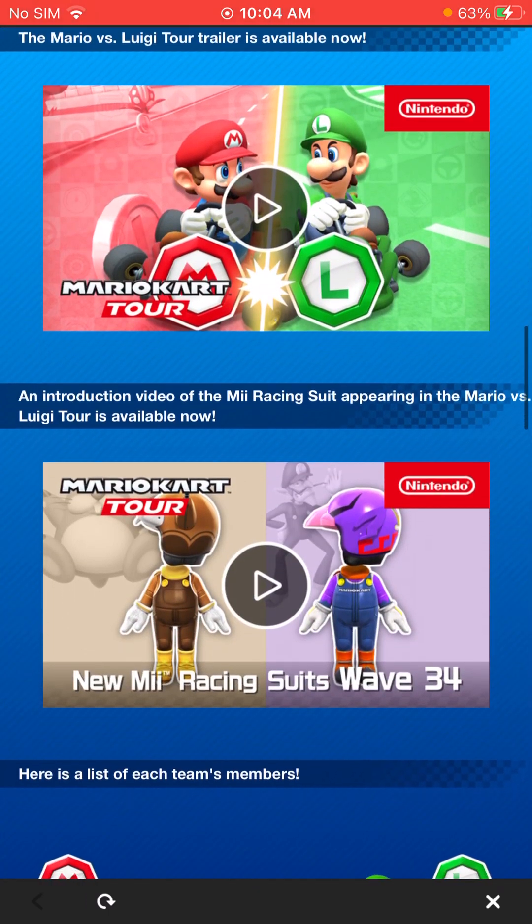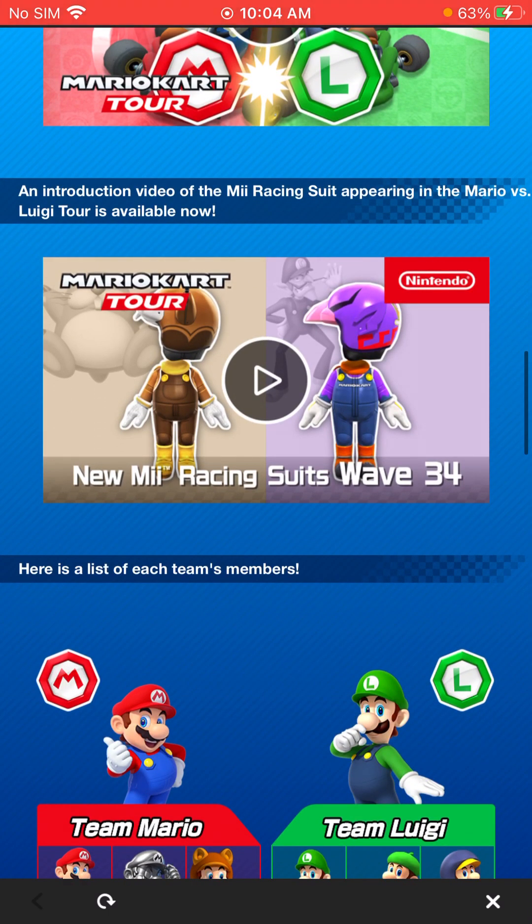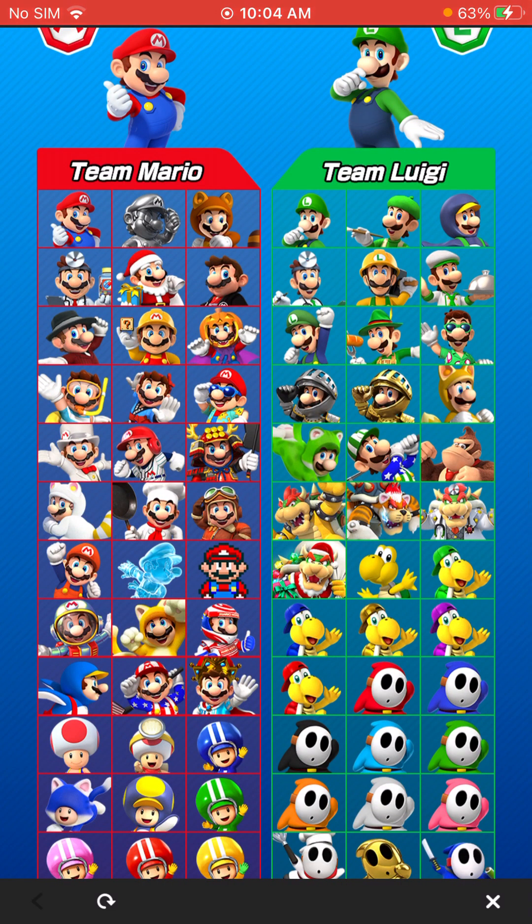Here are the trailers for the Mii suits. The Waluigi Mii suit is kind of weird — it's got like red lines on the side of the helmet, that's kind of weird. And then we have the Monty Momi racing suit, that looks really cool. We have Team Luigi bringing in Gold Knight Luigi, so he's probably more than likely going to be a coinboxer. I've been saving up my rubies for the next coinboxer, so I hope we'll be able to get him. But even if he isn't, I'd still probably want to get him because he's really cool.